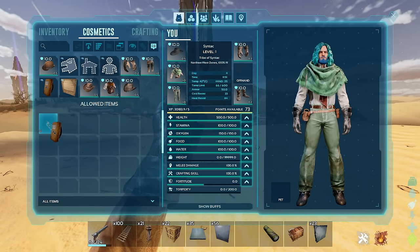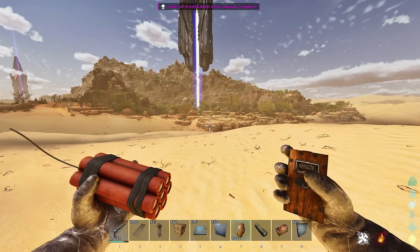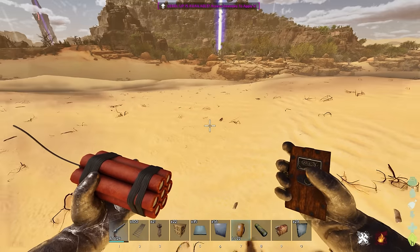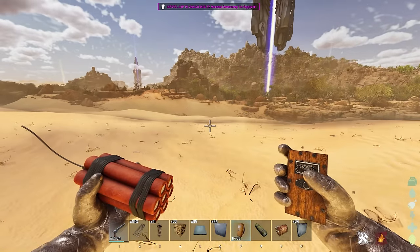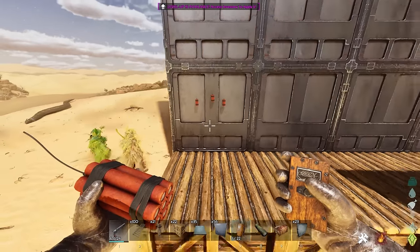There's also a new dynamite skin for the C4 remote. Once you equip it you'll have little dynamite in your other hand. It doesn't change the C4 in any way — it works the exact same — but visually it looks like dynamite, which is a lot cooler than C4 for sure.